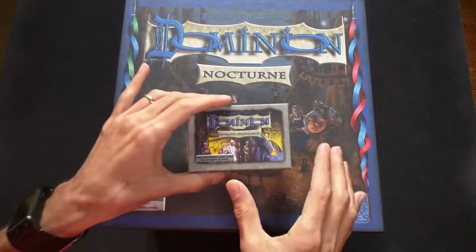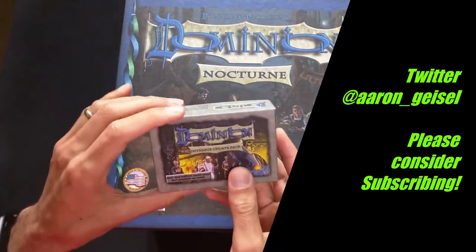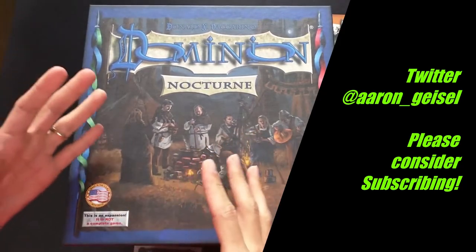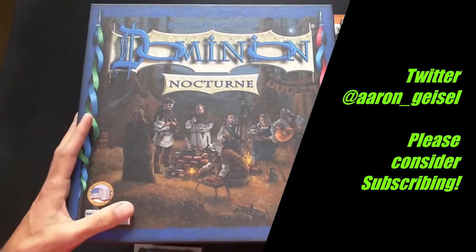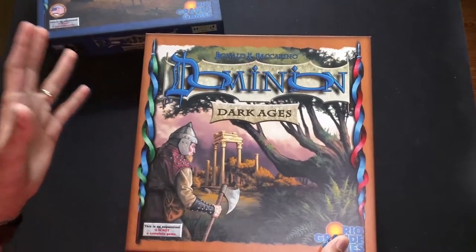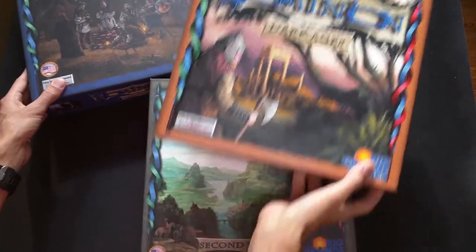So what do we have here? We've got the Intrigue update pack, which included seven cards that replaced cards in the original version of Intrigue, and that came in a smaller box. We have Nocturne, which has a more spooky supernatural theme — werewolves, zombies, and things like that. And then Dark Ages is themed around the Dark Ages, where you've fallen on hard times and money's harder to come by, so you have to find different strategies with your cards.